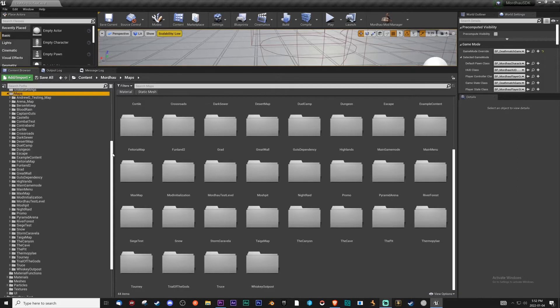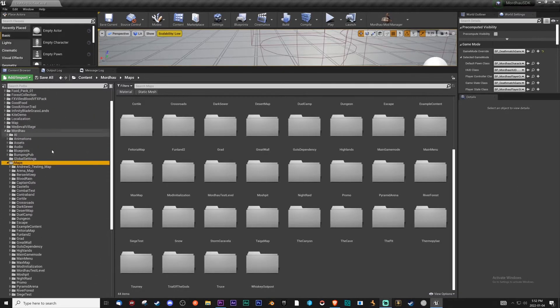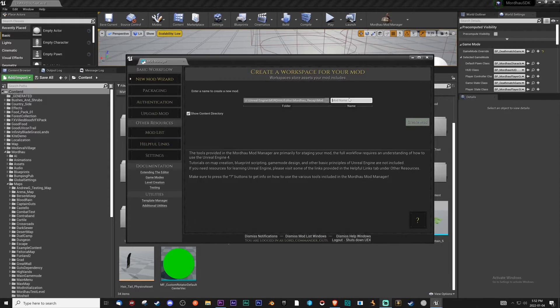Where your map should be is actually in its own content folder. Let's close this. You can see all this is Mordhau, and this will be your mod — it even identifies as a mod. So what you're going to do, as in the other videos, is create a new mod by going here: Mod, Mordhau, Mod Manager, New Mod Wizard, and I'm going to make a new one called Pyramid Arena.